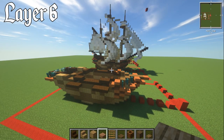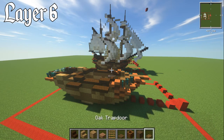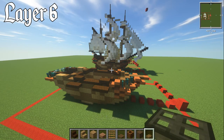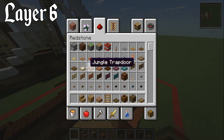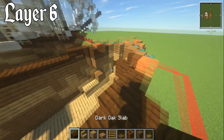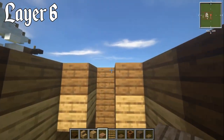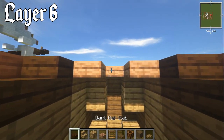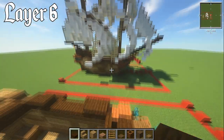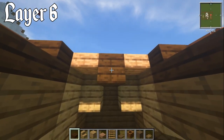For the floor, grab a jungle slab, a ladder, spruce trapdoor, composter, stripped dark oak wood, and also an oak trapdoor. Starting from the front, grab your jungle slab on the upper — one right on the top part here, and then one on each of these corners. Have a dark oak slab right there because of the bowsprit. Put in a composter behind this, and with stripped dark oak wood, bring that down right in — this is going to be the front mast.